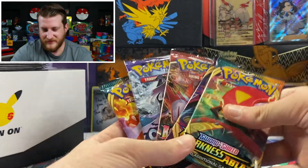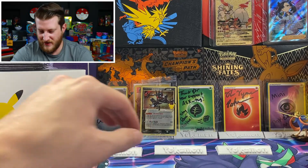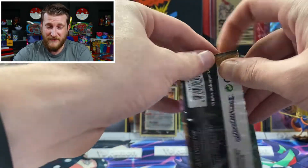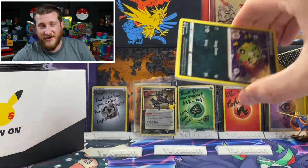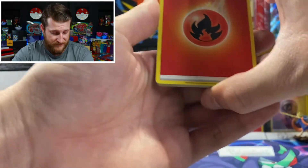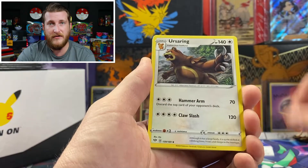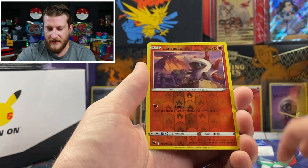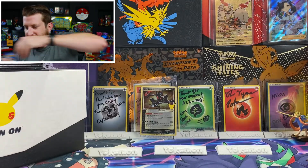I'll start off with Darkness Ablaze since we have two of them — we'll start and end with the Charizard pack. Let me know down in the comments if you have been able to get your hands on some Celebrations. I was super surprised that I found it at Target here today. We got a Fire energy, Hippo, Gallade, Skiddy, a Larvesta reverse, and a Star Raptor non-holo to start it off — so a little bit of a soft opening there, but that is all right.